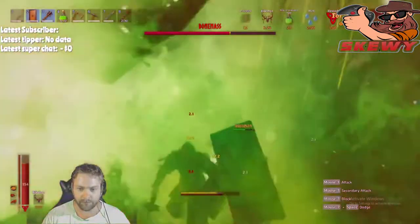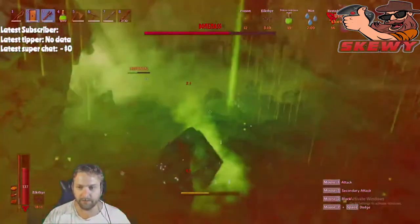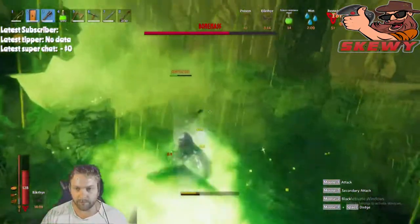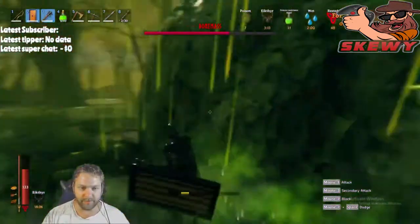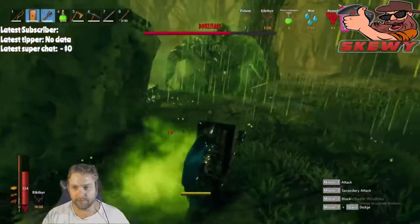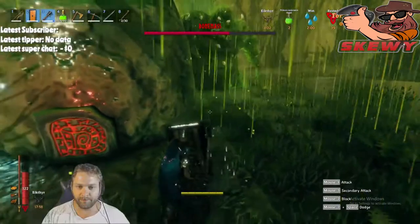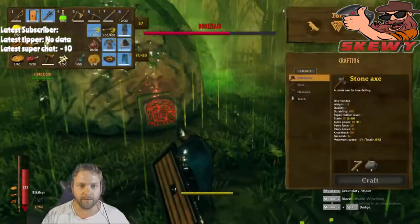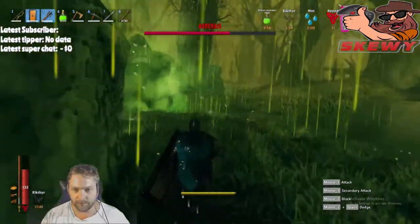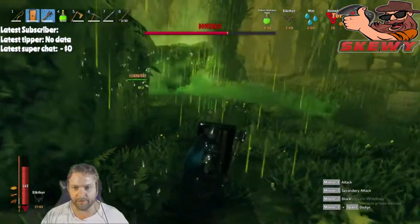Get a tower shield, soak up damage. He has phases, so as you'll notice in the background of this video, he does spit enemies out and they spawn wherever he spits - it's like a cannon. They fly out and land far away, then come over. Get one person who's closest to the spawns to knock them over while the others keep aggro on the actual Bone Mass.